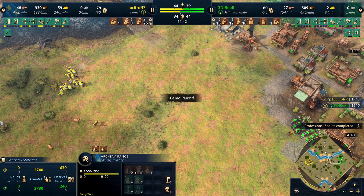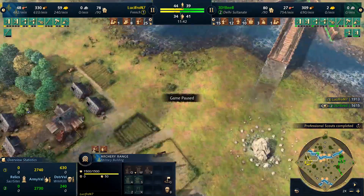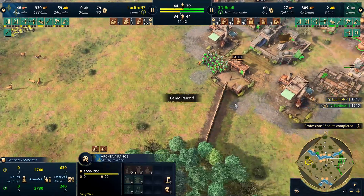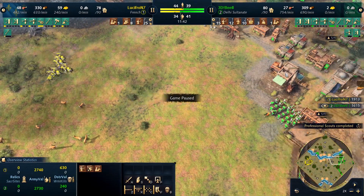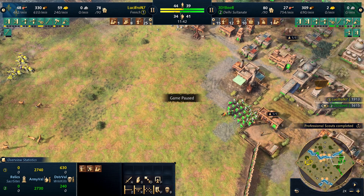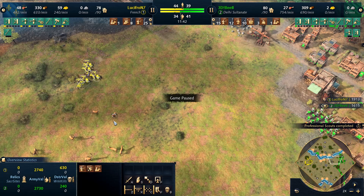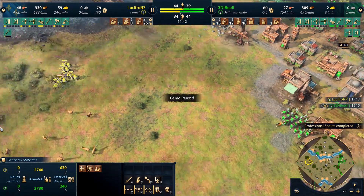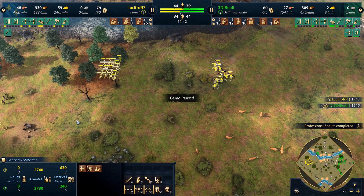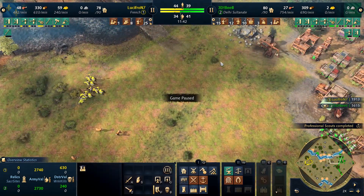At this point at 12 minutes, B has zero villager kills. Lucifron is playing a very good defensive game at home while keeping pressure on B. He's not going to throw his units away - if he tries to attack right now and loses them, the worst thing you can do against Delhi is lose a fight early on. They'll outproduce you and just mow you down. Lucifron is waiting for the perfect time to attack - not just sitting in his base - he's staying aggressive, but smart aggressive.